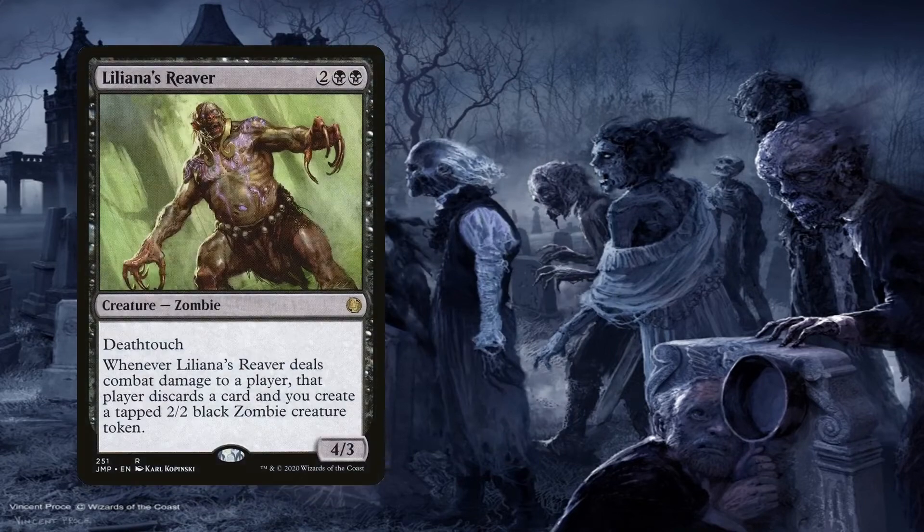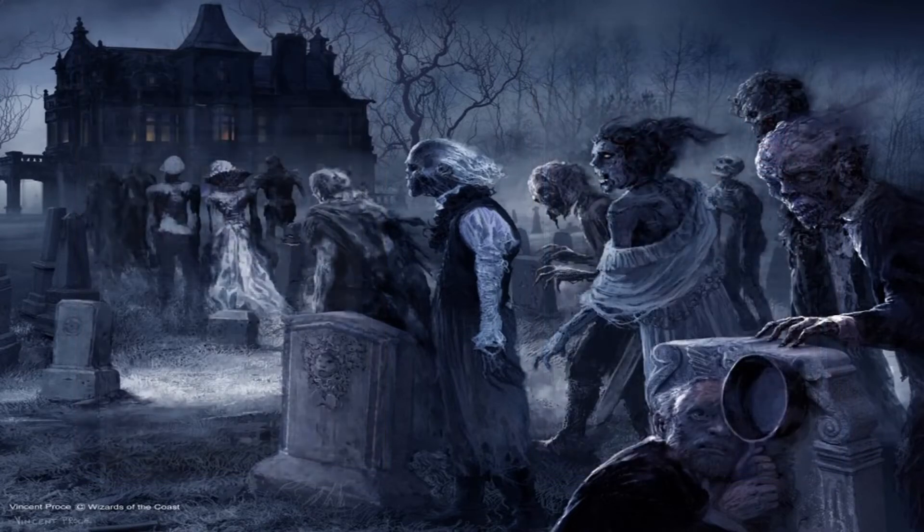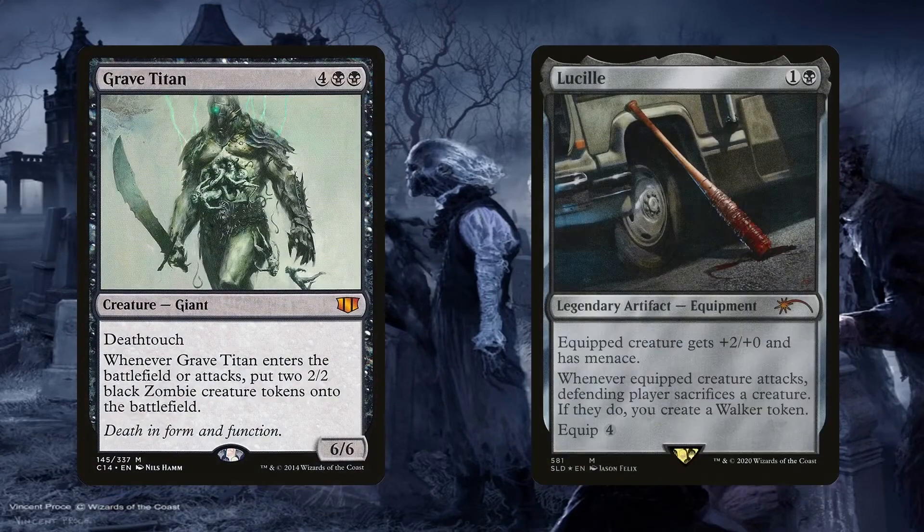Liliana's Reaver and Wand of Orcus are some more enticing ways of creating zombie tokens. Each of these require getting through to deal combat damage to the opponent, but once we do, we can reap the benefits. They are especially amazing due to deathtouch, so if an opponent wants to block to prevent the effect, whatever they block with will die. Grave Titan and Lucille are similar, but they trigger on attack and not combat damage, so they're slightly better in that regard.